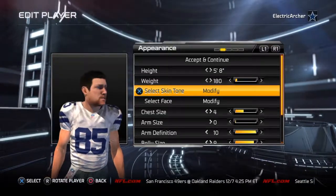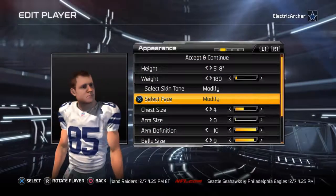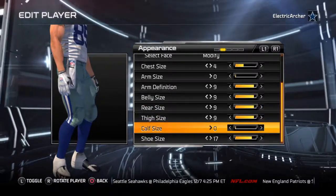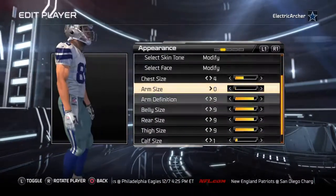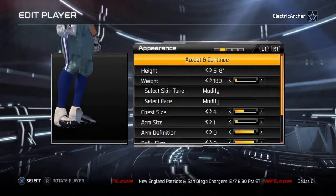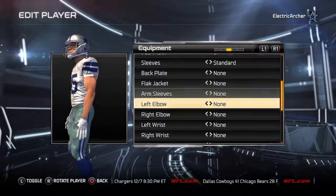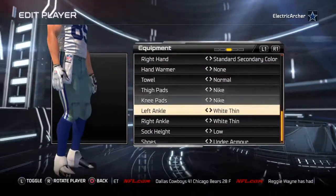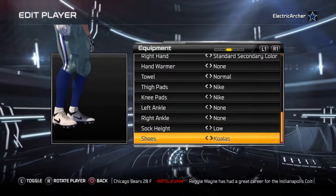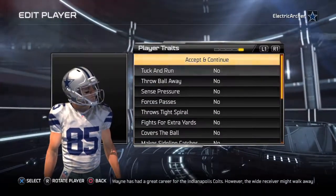I don't like any of the faces in this game but I'll just go with this one. Let's go with 8 here. I like what he has on already except I want some eye black. I just like the gloves on the receiver — it just looks cool that way, I don't like these though. We're gonna go with alpha speed. There we go, he's ready.